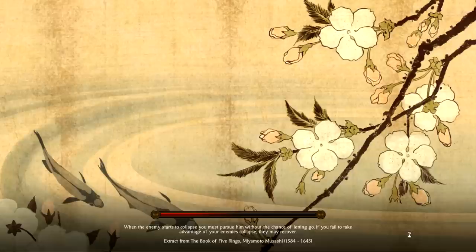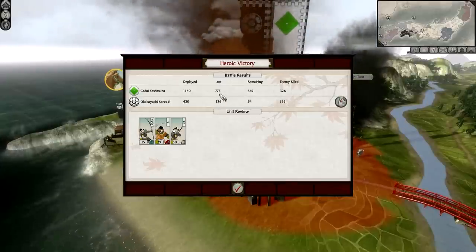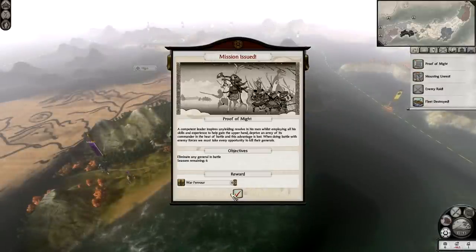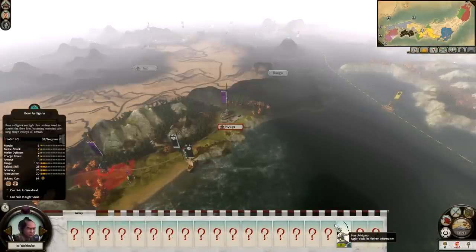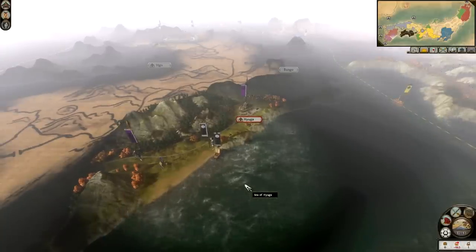What a way to return to Shogun 2 - some great victories on the hardest difficulty, legendary difficulty. We lost 326, they lost 775 - we were outnumbered three to one and turned them away. Mission issued: eliminate any general in battle. We've started our invasion, we've landed - and look what we have to greet us, a massive army. We'll find out what happens in the next part. I've been Dragonheart, thank you for watching - until next time, goodbye.